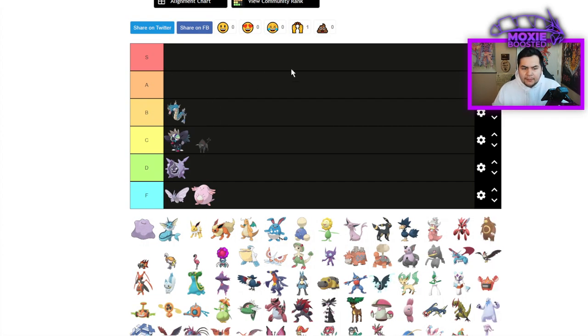Gyarados — I'm going to put that in B tier. It's an Intimidate Pokemon and while Intimidate isn't super useful, it's nice to have. It's also a really decent Grass-type Tera Pokemon — Grass-type not only letting you resist the Electric moves that would annihilate you, but also making you immune to Rage Powder, Sleep Powder, or Spore. That's very solid.